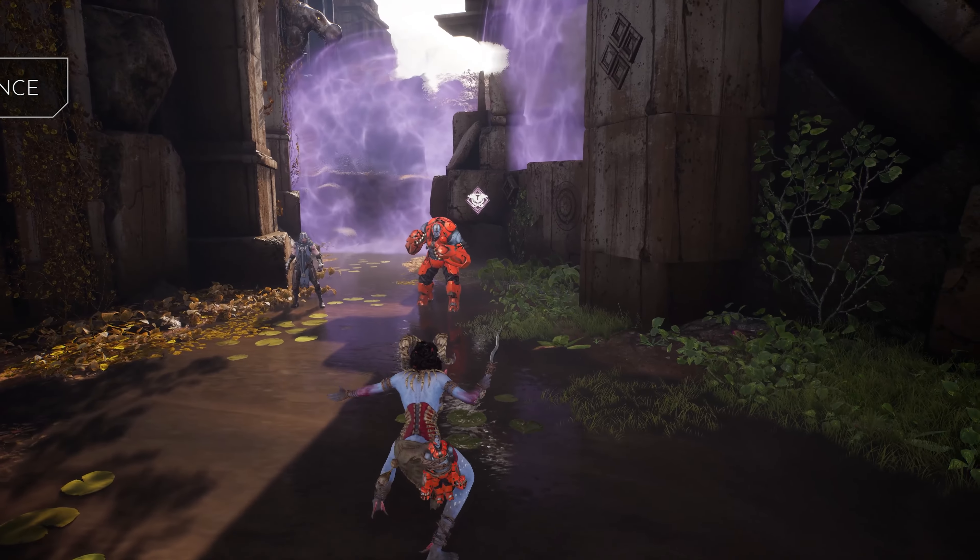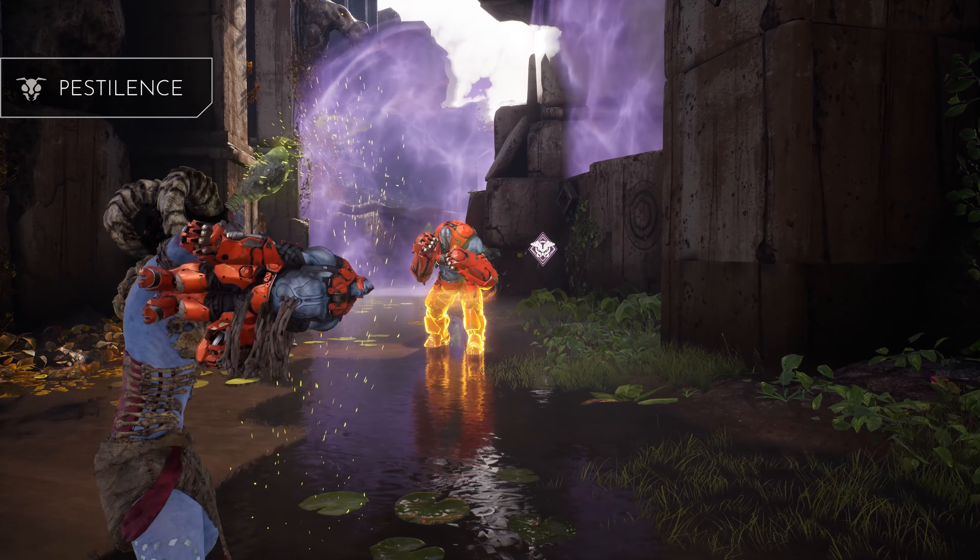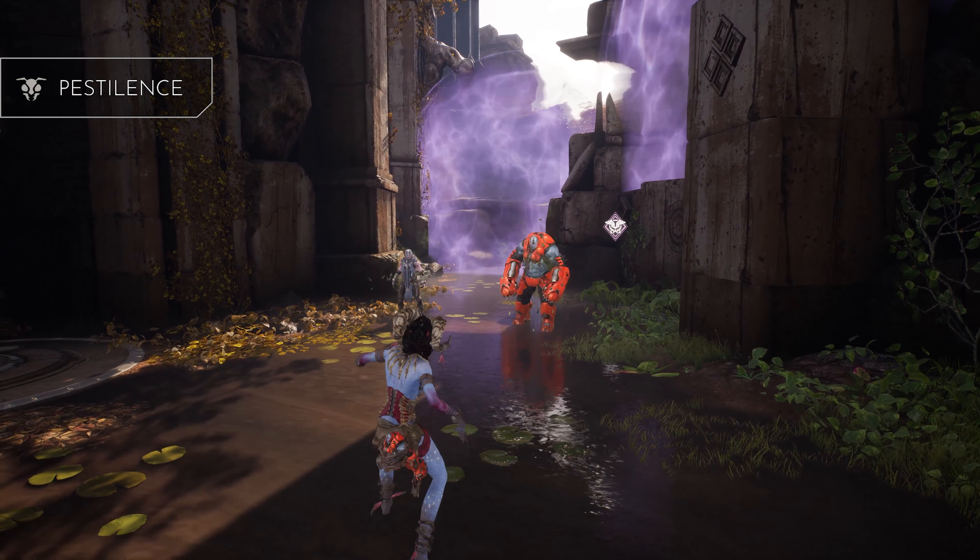Moragesh's passive is Pestilence. Dealing damage with abilities will apply Pestilence to enemies, causing damage over time based on the target's maximum health.